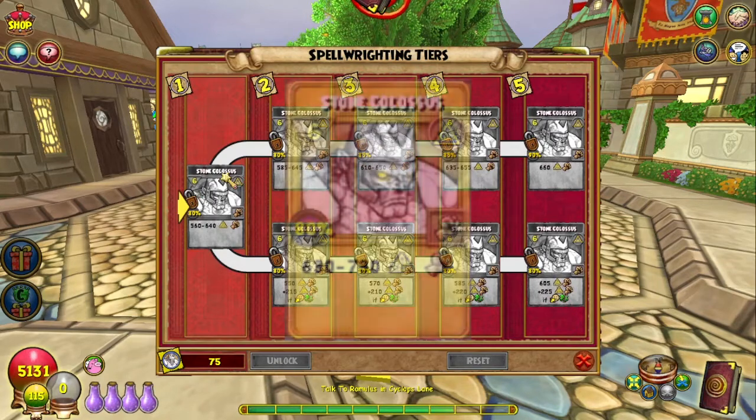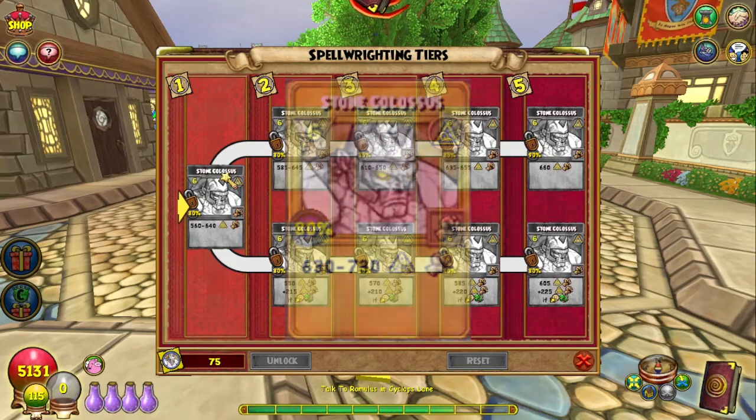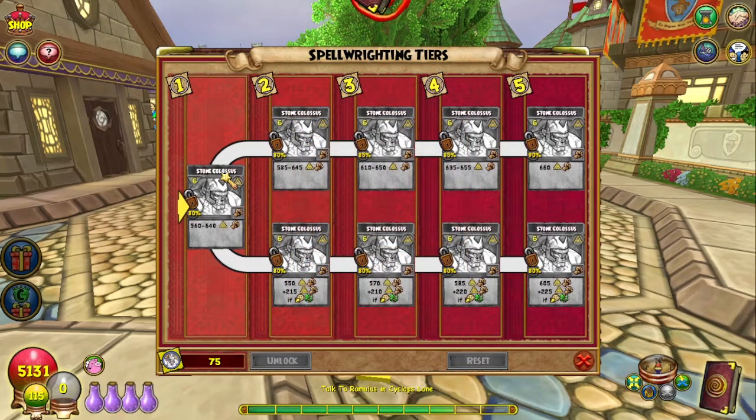Stone Colossus — you can get it as a treasure card right now in live realm, but it's unclear how you'll be able to get it when this goes live, whether it's a dungeon thing or what. It does 560 to 640 damage, costs six pips across the board, accuracy and damage increase as you level it up. The lower tier does a set damage instead of variable, and can potentially do 215 more damage if the caster has a negative charm.